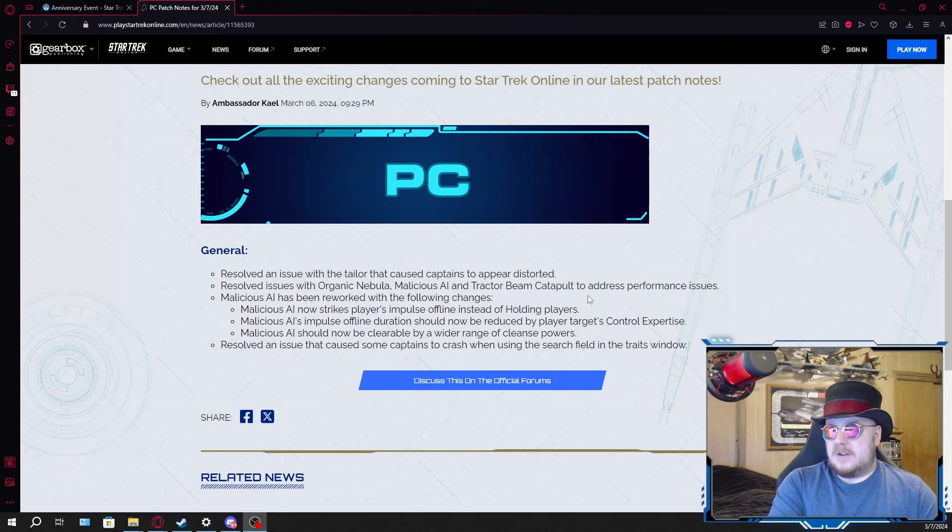Hopefully that has been addressed. I did play a little bit this morning just to do my daily — I didn't notice any lag, but I did play a ground match so I probably wouldn't have felt it anyway since these are all space abilities. Let me know what you guys are experiencing — are you still experiencing a bunch of lag or do things seem better now?